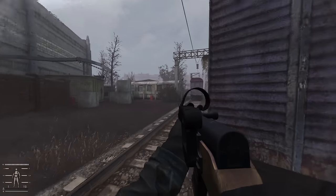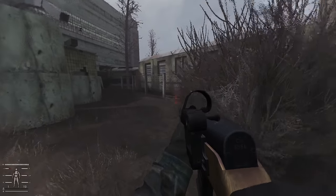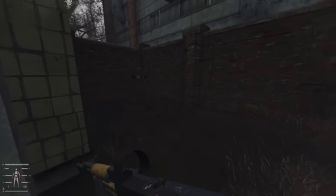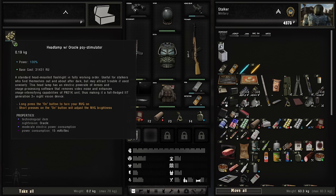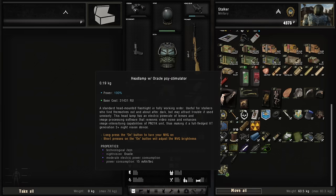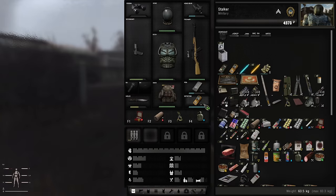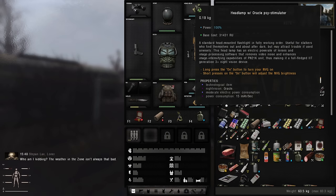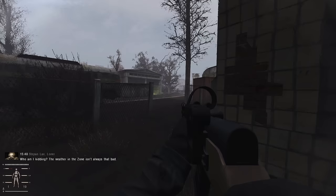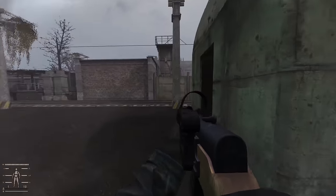There's a stash — no way! A freaking Oracle night vision! Holy shit, I cannot believe I just found that. Base cost is 31k — that's not a cheap item. Sometimes this game giveth, you know? That's like the best night vision in the game, by far. The sample shows it's right here but underneath me, so there must be a way to get underground nearby. Let me do a little looking around — here's a spot right here actually.